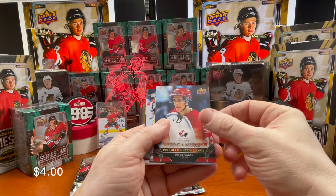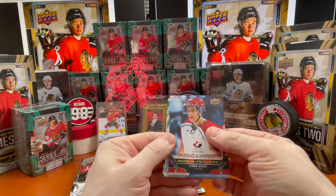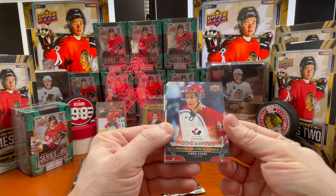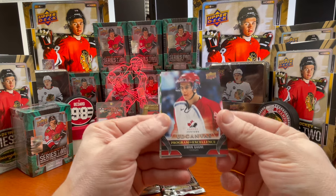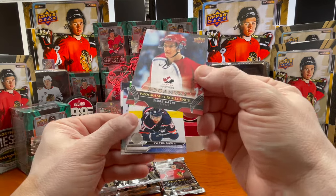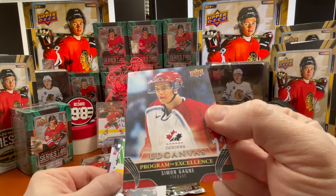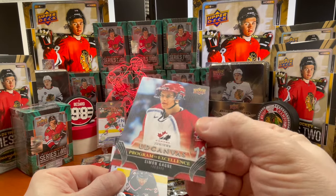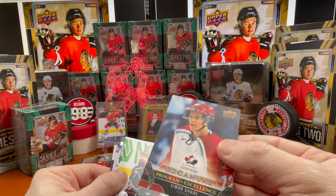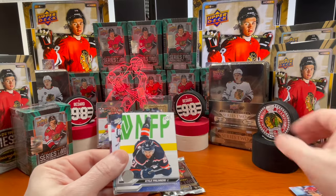Dylan Larkin on PCS, another Young Gun — Mackie Samoskovich. This is another one I'd be looking for. A subscriber just left a comment a couple videos ago saying he hit a UD Canvas of Connor Bedard — congratulations, that's awesome! These are great-looking cards. This one looks to be in excellent shape with no chipping. A lot of times with UD Canvas cards you see white on the edges, but this one looks pretty good. Simon Gagney — nice.